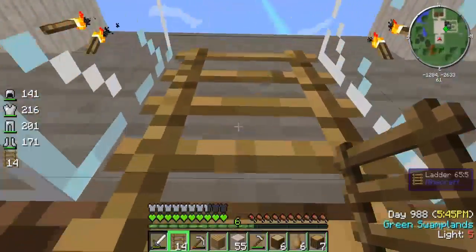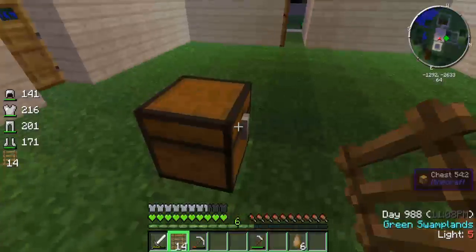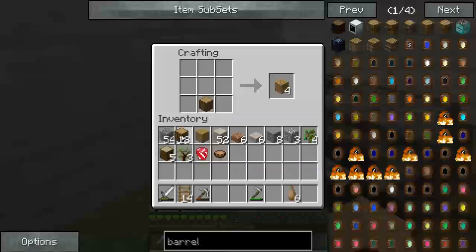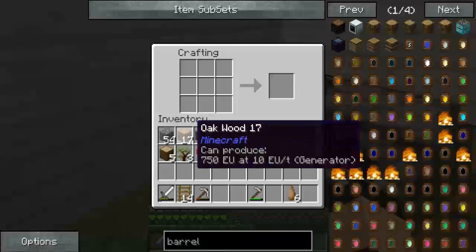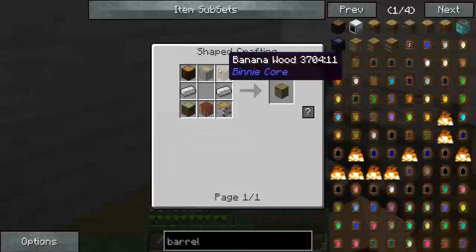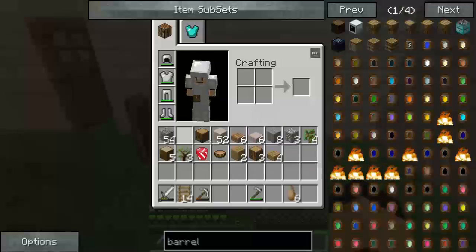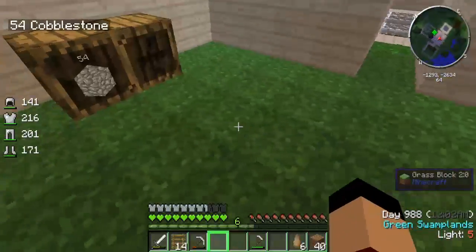I'll be right back after I do a couple things off camera to get this stuff situated for episode two. Alright guys, I'm back. What I'm building - you guys might know it - Oak Barrels by Daryl 20, doing barrels. These Oak Barrels I'm going to put here. These barrels are basically going to be one for cobble, since we're going to be getting a ton of cobble, and one for dirt.